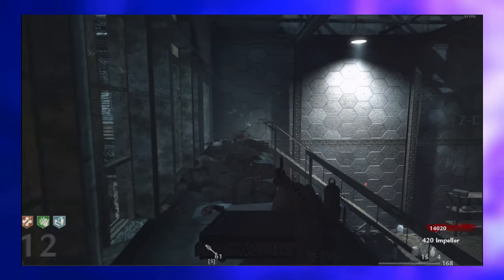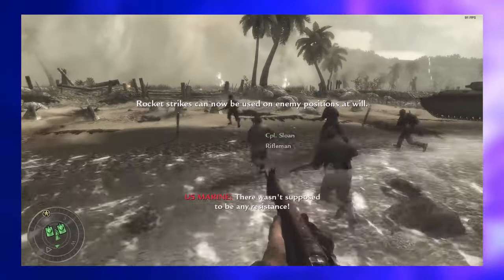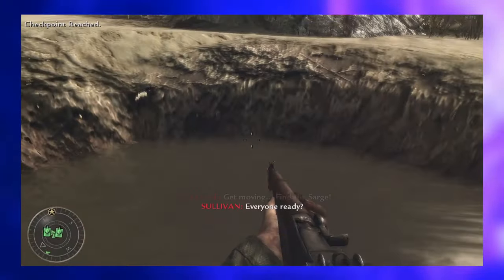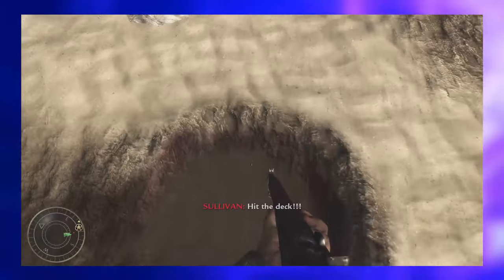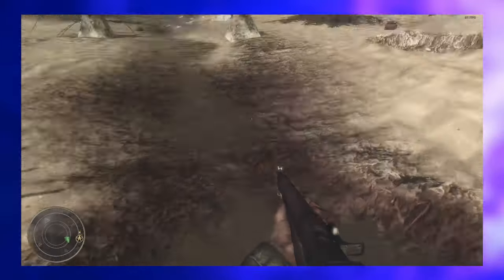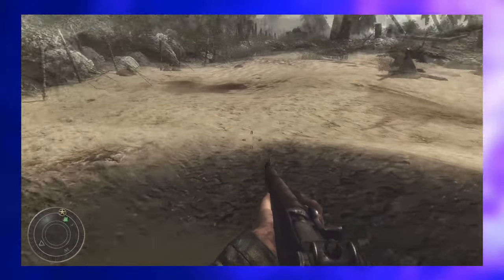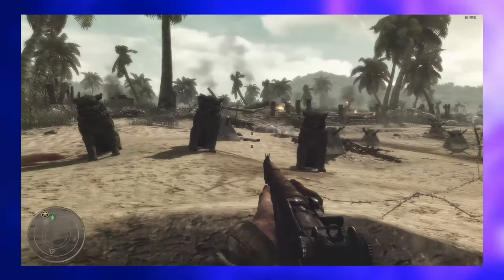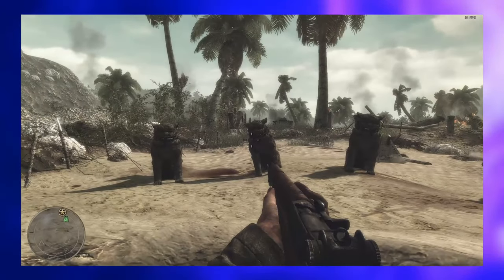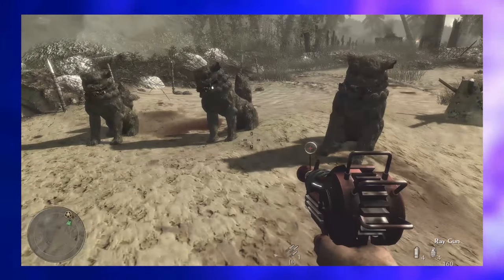Ray Gun in Campaign — in the Little Resistance campaign mission, after triggering the rocket strikes, head to the right side of the beach. You'll come across a water-filled crater; stand in it for about five or six seconds, then move to the center where you'll find another small crater filled with water. Stand in that one for a couple of seconds, then proceed to the far left near the ocean to find one more water-filled crater. Stay in that last crater until your screen shakes vigorously. If done correctly, four statues will emerge from the ground, each holding a Ray Gun that you can use for the rest of the mission.